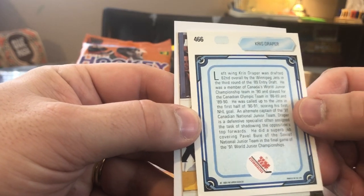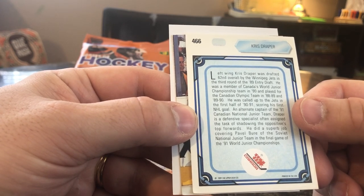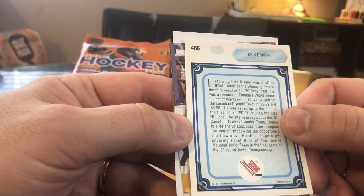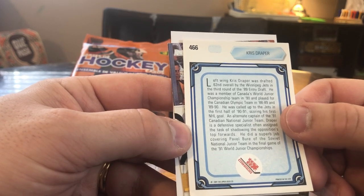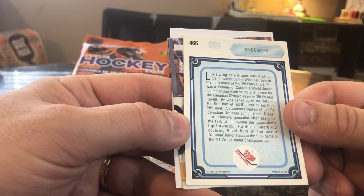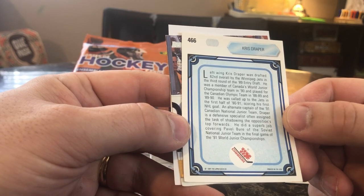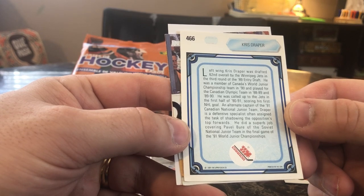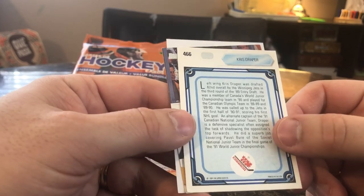Left wing — Chris Draper was drafted 62nd overall by the Winnipeg Jets in the third round of the 1989 entry draft. He was a member of Canada's World Junior Championship team in 1990 and played for the Canadian Olympic team in 1988-89 and 89-90. He was called up to the Jets in the first half of 90-91, scoring his first NHL goal, and was an alternate captain of the 1991 Canadian National Junior Team.